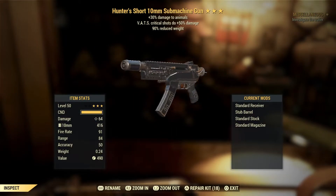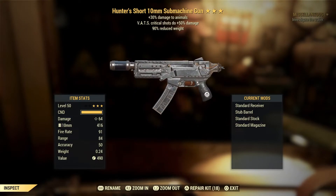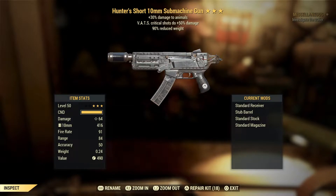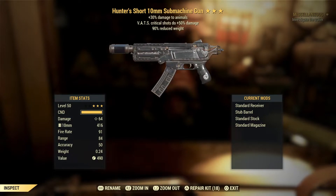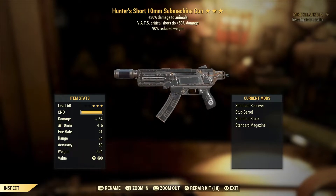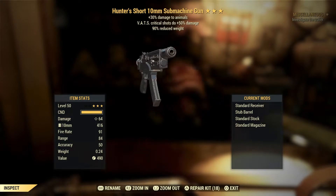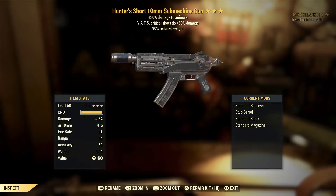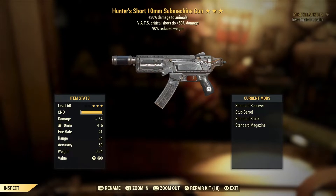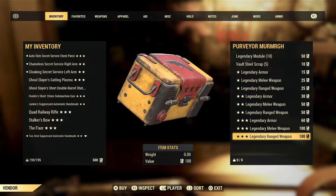Hunter's Submachine Gun — 30% damage to animals, again situational. 90% reduced weight is nice because this is one of those weapons I can just hoard. VATS critical shots do plus 50% damage is always a great effect. Submachine guns in general are good — I think they've got the fastest fire rate of any commando gun. They're not as good as they once used to be, but they are quite underrated guns to be fair.